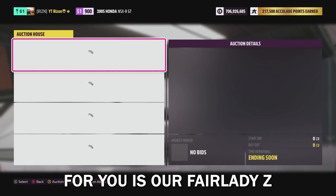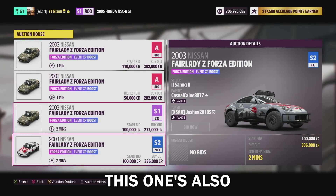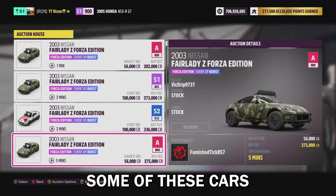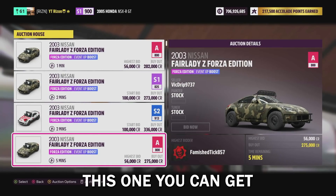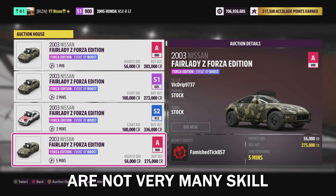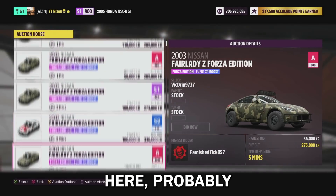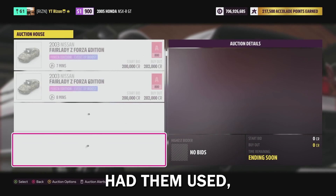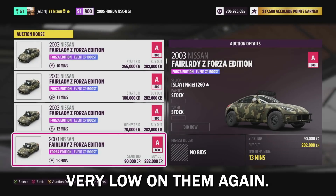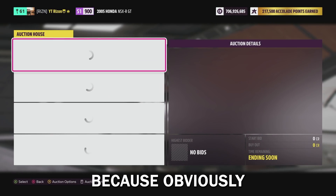The next one is the Fair Lady Z, Forza Edition. As you can see, this one's also rather expensive, but you might already own some of these cars and not know they have wheel spins. This one gets you a super wheel spin for six skill points — very few skill points actually. But again, coming to the auction house, most of these have probably already had them used, which sucks, and they're very expensive so you're probably not going to bid very low.